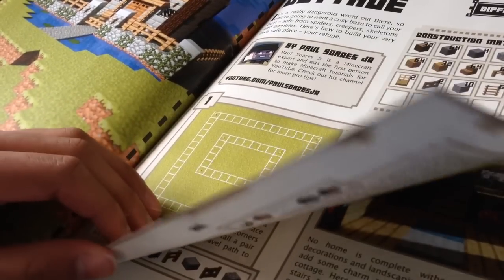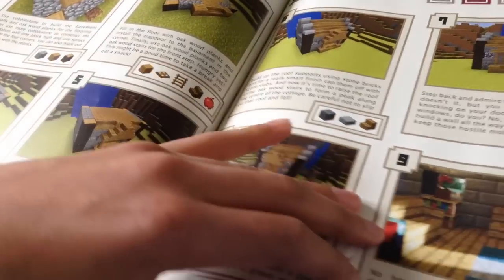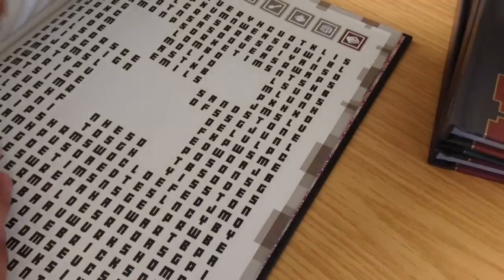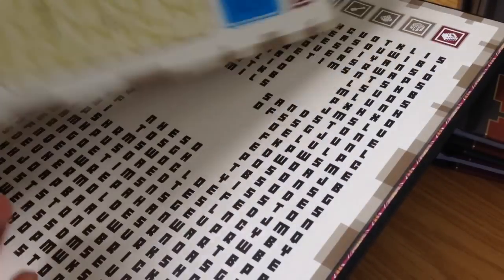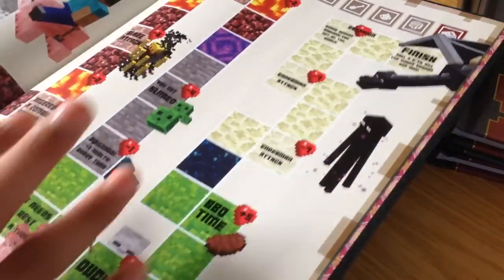There's a page where you interact with your skin and everything, and a thing I built in pocket edition. Basically this annual is all of the handbooks mixed together in one book but with fewer pages. I've filled everything in. You can see I've cut something out — the door hanger — and it says 'Strictly no creepers allowed,' which I've had on my door. There are also some cool codes and activities to do when you're bored.